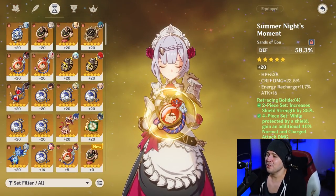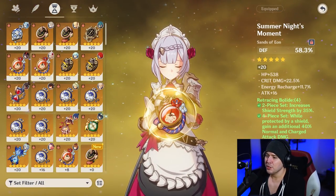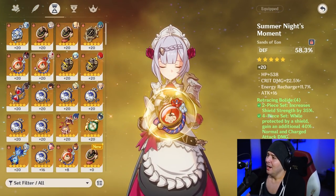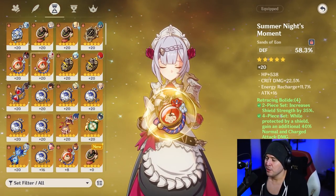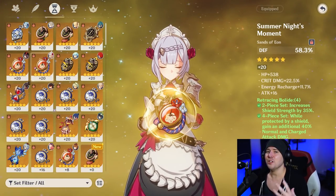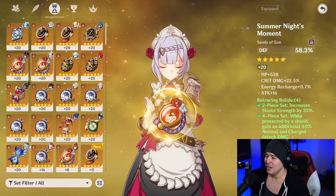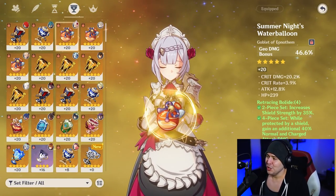This one here is the defense sands with 22.5% crit damage and some nice energy recharge — we love to see this on our account for this character. We do need energy recharge for Noelle so she can get her elemental burst back up and be that specialized character in AOE damage circumstances. The goblet is obviously geo damage — why wouldn't it be?